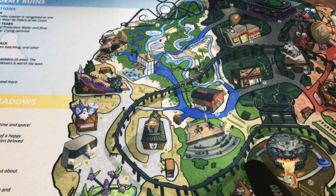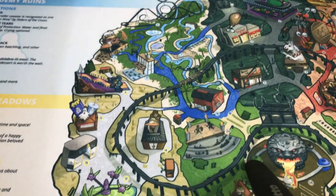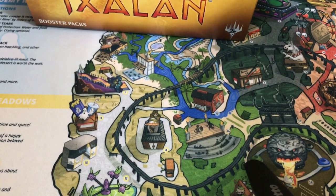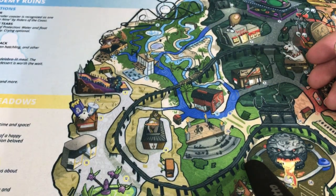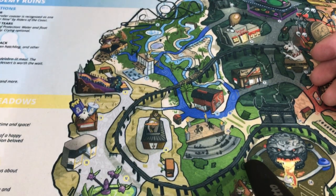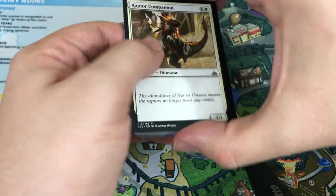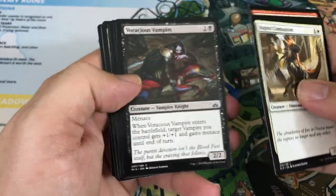Typically I like to have a fat pack available on the day the set launches. Unfortunately, I had trouble getting product — it wasn't that the product was scarce or anything like that, it was just around me I couldn't find anyone that was stocking them, including the LGS. So I had this actually shipped to me from where I used to live, which is fine because I get really good deals from one of my old LGSs. But anyway, enough of all that — let's get cracking.